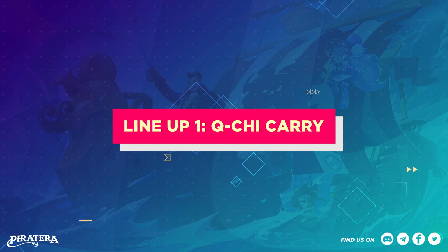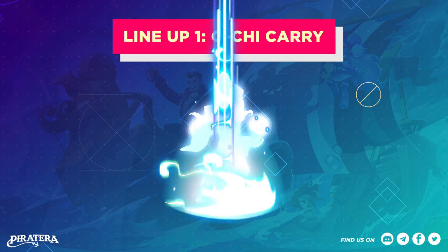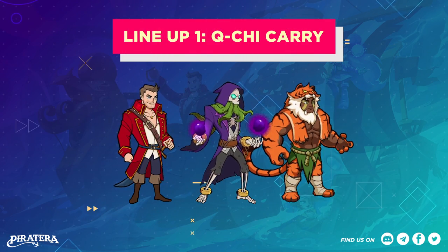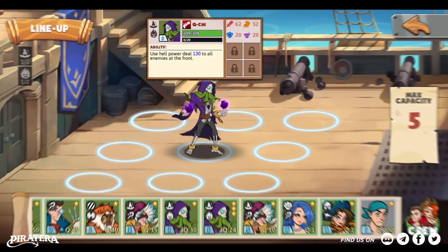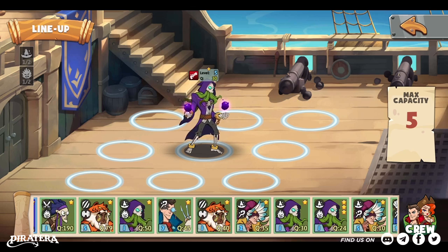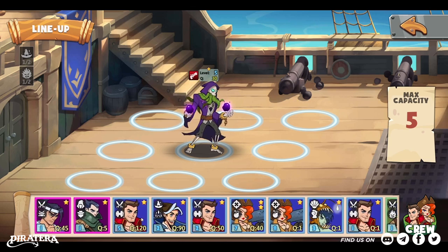The first lineup that is highly recommended is the Kyuji Carry: Kyuji as damage carry, Healti and Tad as the tankers, and Gandalf and Liu He as the Enchanters. Kyuji can fire death power forward, dealing damage to all enemies in the front row, so placing Kyuji in the middle is suitable.